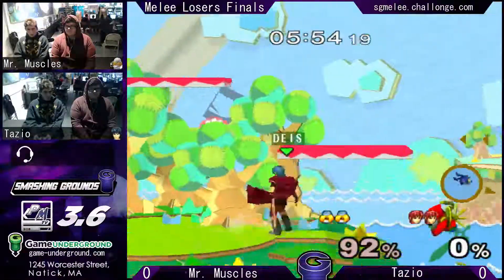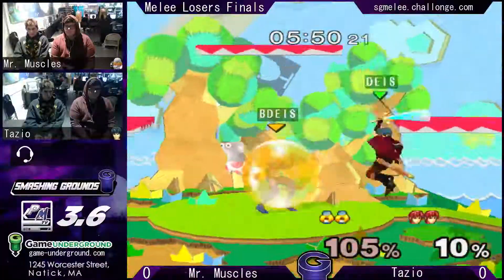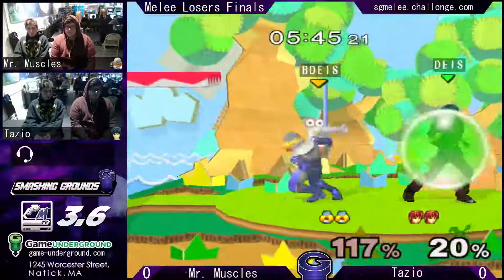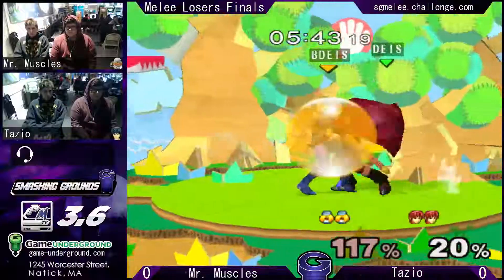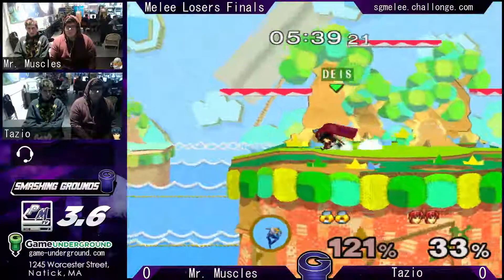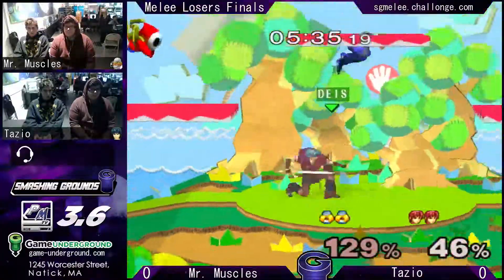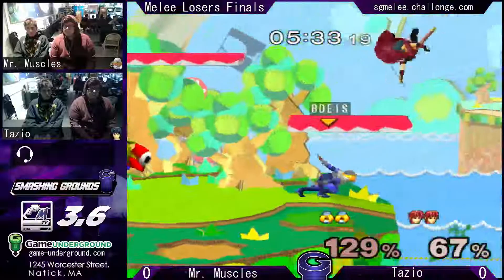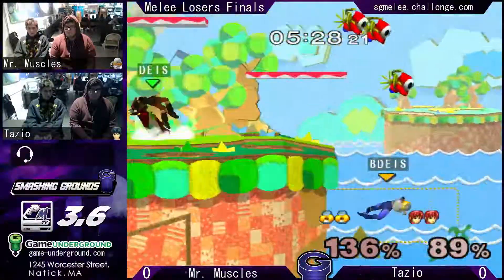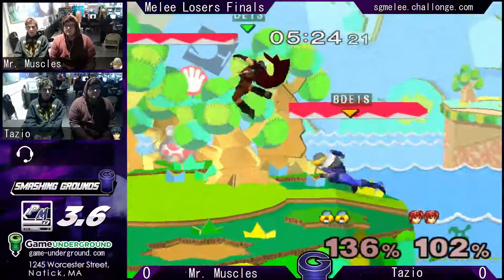There's a good job boxing him out and he gets a stock off it. It's going to be a big thing for Mr. Muscles — he's got to be able to keep him. He tries to perfectly time the down tilt, but he's going to need to grab edge in order to get that. Accidental needles. Mr. Muscles getting a good punch off this, but Randall is right there for Tazio, then Tazio just F-smashes his shield.